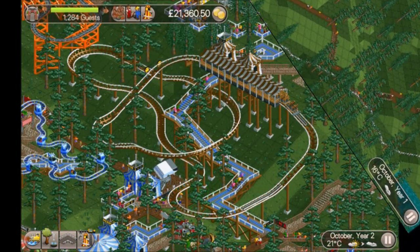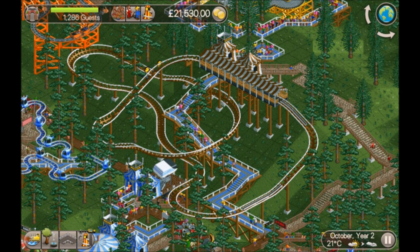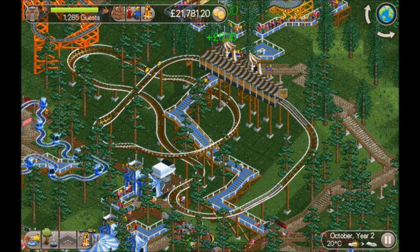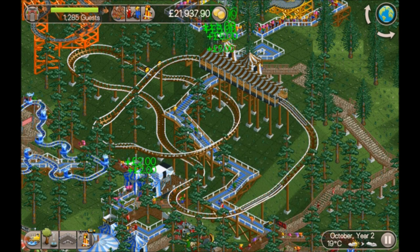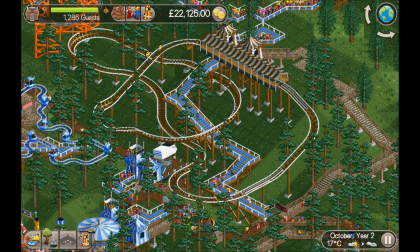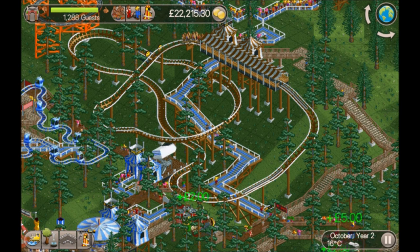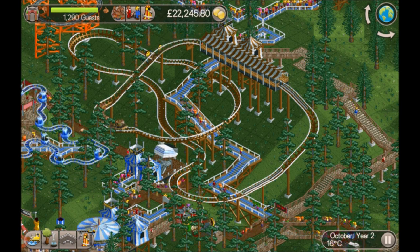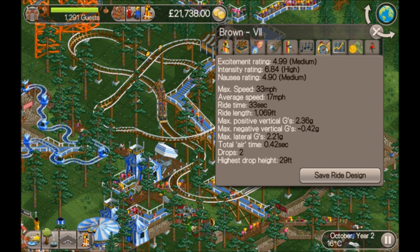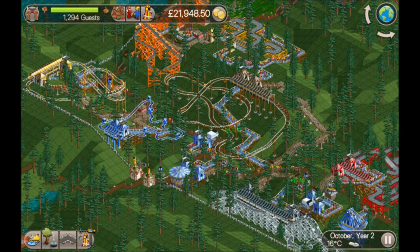It is October, year two, and I've just finished building a stand-up roller coaster. Let's look at the stats — just under five excitement, which isn't bad for the tight space. What I've done on this one is leave some corners unbanked. There are two reasons: firstly it helps cram the ride into a smaller space, and secondly it adds a bit of intensity. I can't always get high excitement, so I go for intensity instead — and it's worked. It's a pretty good ride for such a cramped space.